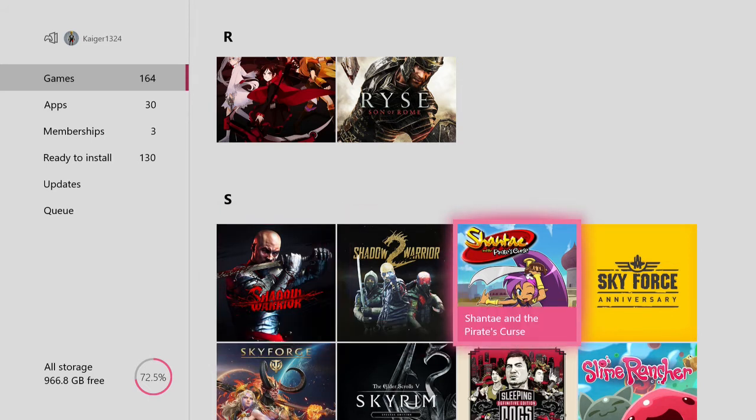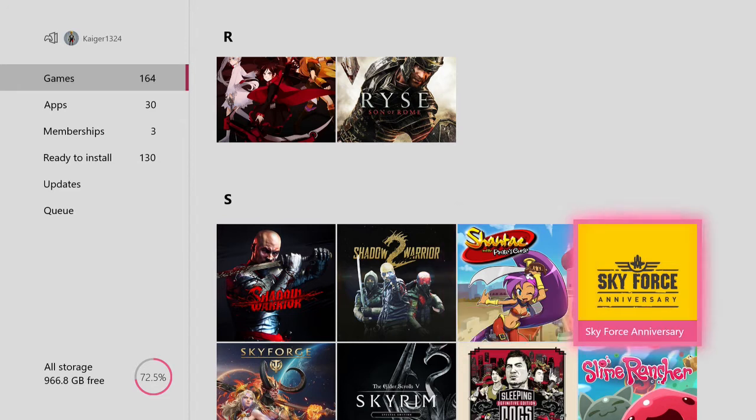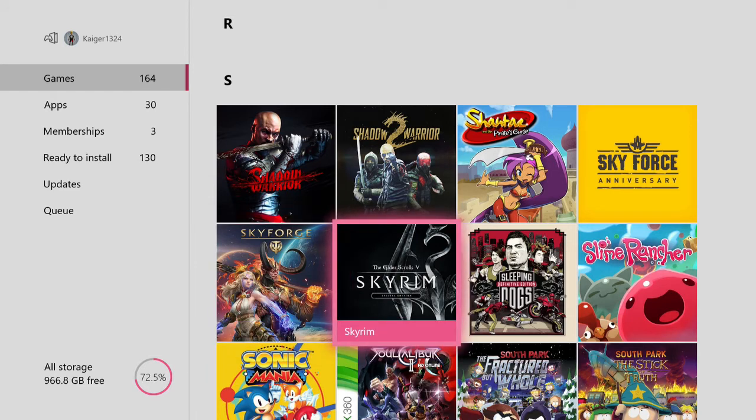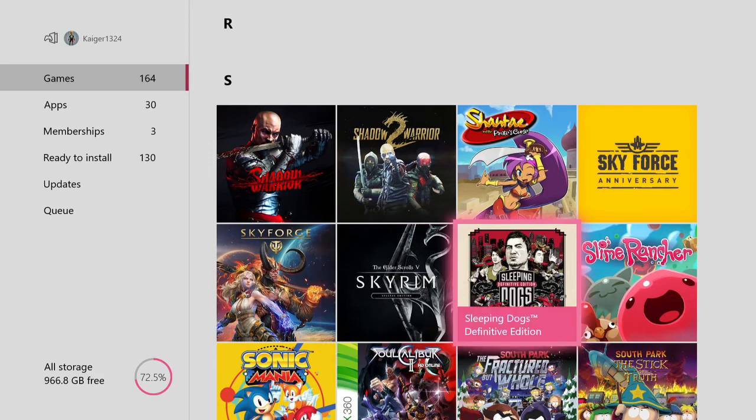Shantae and the Pirate's Curse — I've done a video on this, it's an okay game. Skyforce Anniversary — really good co-op vertical shooter. Skyforge — haven't played this yet, it's another free to play MMORPG. Skyrim Special Edition — fantastic, what can be said about Skyrim other than masterpiece.